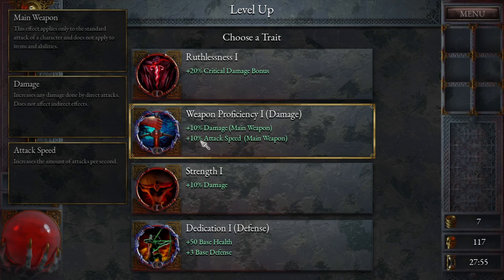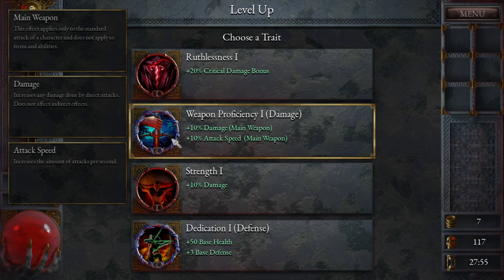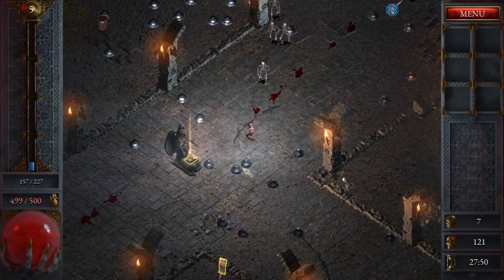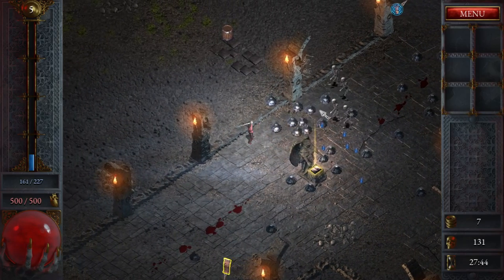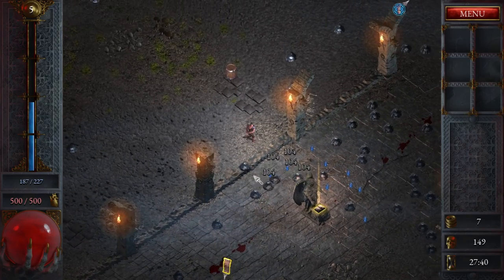Extra damage, extra attack speed, main weapon. I wonder how many other types of weapons you can get. Base health, base defense. This is an updated one, I think. Weapon proficiency — cool. Now we can do 100 damage. All these things are moving towards us, which is a bit scary. These take two hits — the skeletons now take one. We should go back to the skeletons.